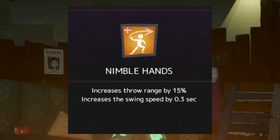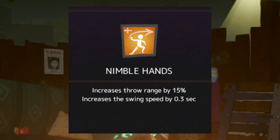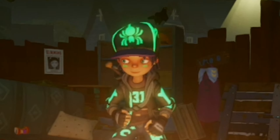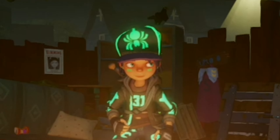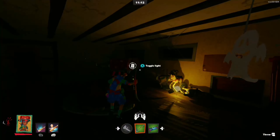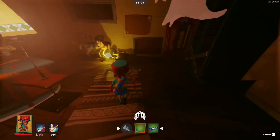For Nimble Hands, you could use this on Brave since she's a fighting character, but I don't use it because I don't know what swing speed is. The throw range for 15% — I don't know if that would really change anything. Like 15% is pretty low. So I guess if you want to use it you can, but it's pretty bad. But maybe y'all know something that I don't — like what makes this talent good or even useful.